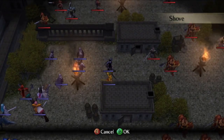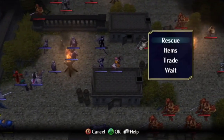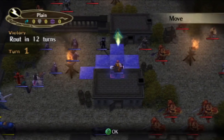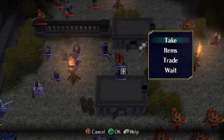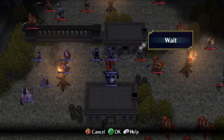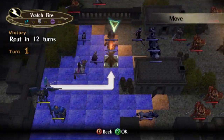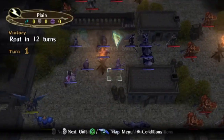Ike needs to reach some specific tiles in future turns, but attacking that Halberdier required not using his full movement. Danved is able to put Ike back on pace with a shove. After that, we set up a formation to lure in the Thundersage visible in the top right. Ike could have been the bait here if he had been shoved before moving, but we don't want to risk losing HP on him. We need him to start the next turn in good health.